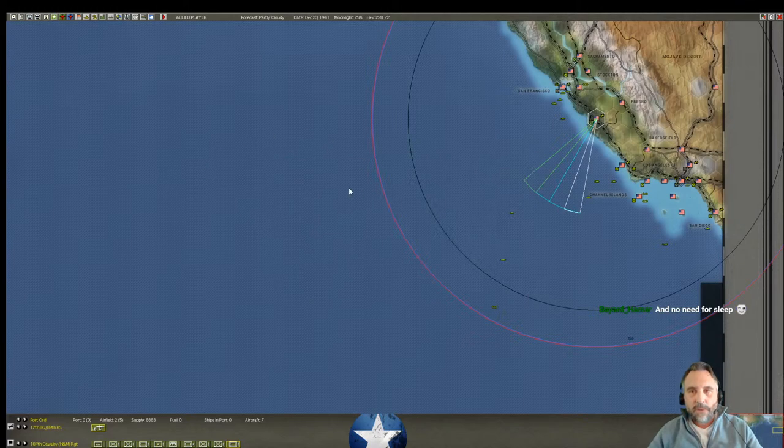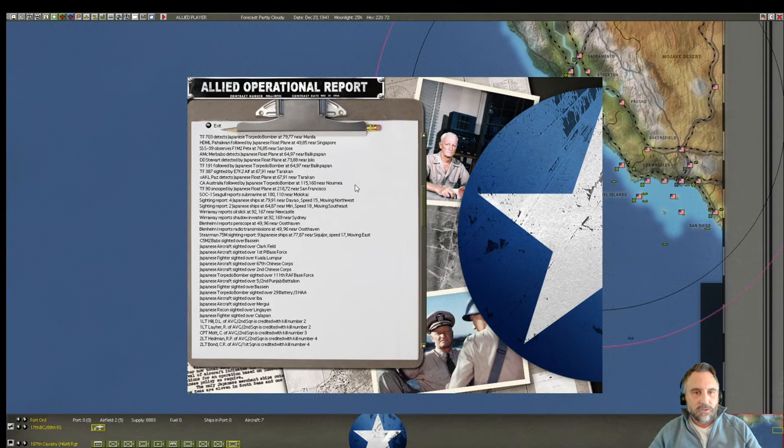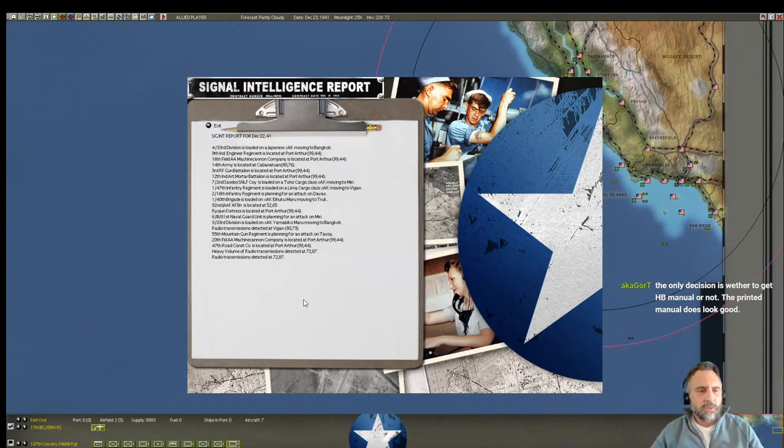I thought I'd go through what I do in a turn. Now it's December 23rd, everything's resolved. The first thing I always do is look at the intelligence report — we've already done that. Then I would go look at the operations reports and see if anything stood out. You can quickly glance through and see who's getting credited with kill numbers. For instance, if we see a periscope near Oosthaven, that's never good. Then I would go to the signal intelligence report.